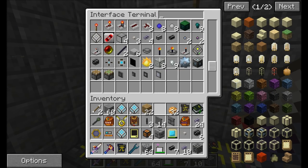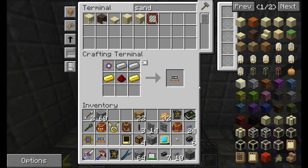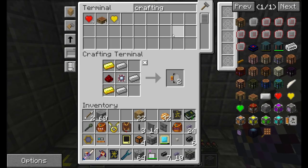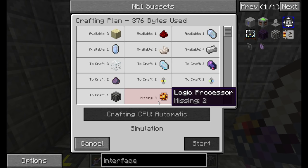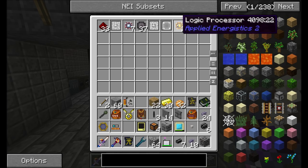We'll throw them into our molecular assembler interface. So now if we want to request chiseled sandstone in particular, we can hit start and it's able to auto-craft it for us. The other thing we're going to want is a crafting card, a crafting table, and we'll get a crafting card. We're going to want another interface, and we need more logic processors — let's get some more gold.